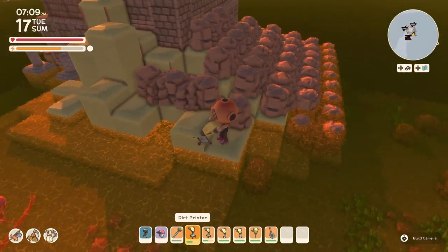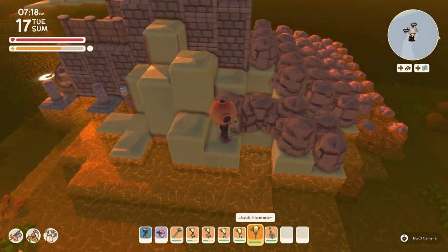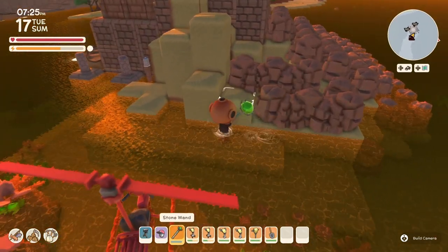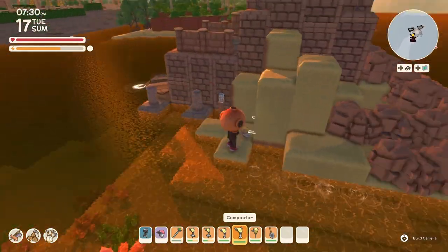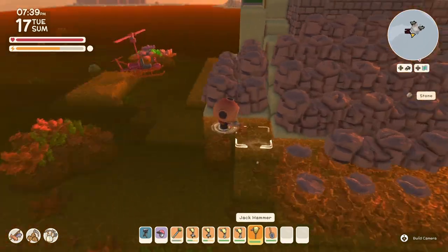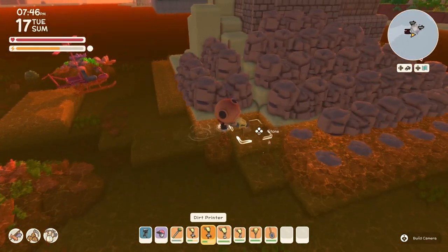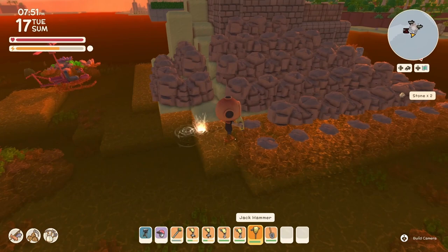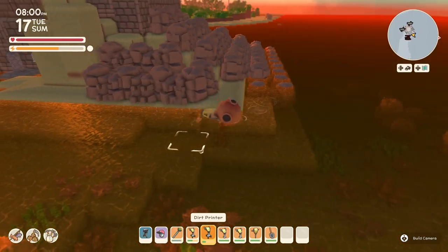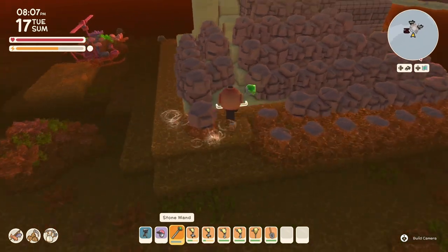I wanted the feel that it's just in the ocean, breaking over time — just this formation building and building. One thing we do at the end that's really great is adding a little bit of greenery. In some pictures you see algae, but we don't have that, so we use the plain green bush in specific areas. That brings a little more life to it, giving some spaces in the build and breaking things up.